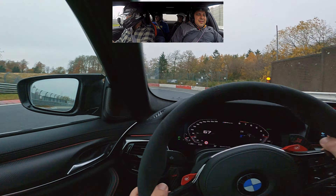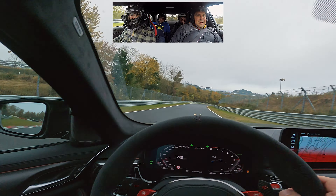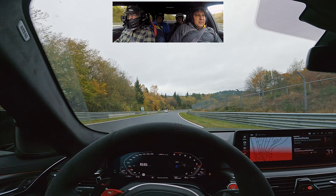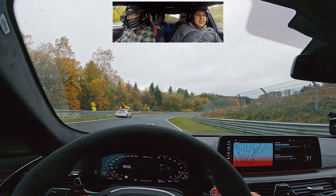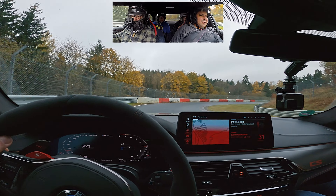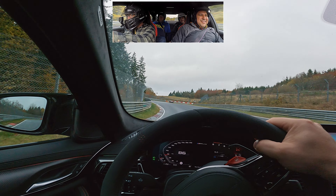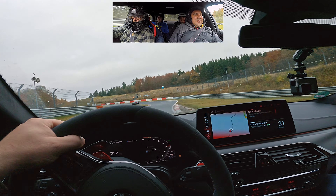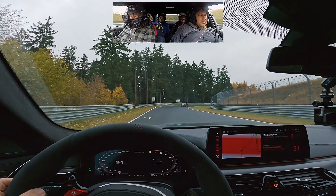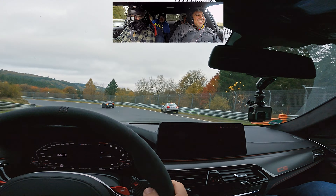We've got the yellow flag — hazard lights on, back off a bit, look ahead for a problem on track. There it is at Hatzenbach Bogen — we've all had a problem there in the wet. Hazard lights off, situational check, all looking okay. We'll take the wet line around the outside. I'm not sure I'm man enough to try suicide mode. He's lucky — didn't touch anything.